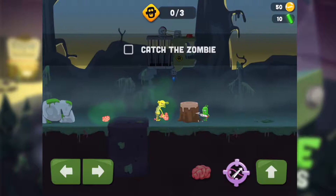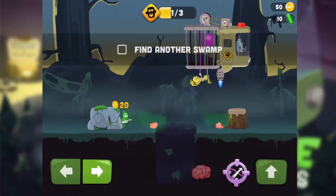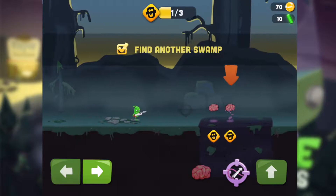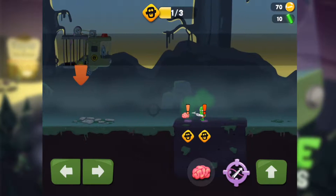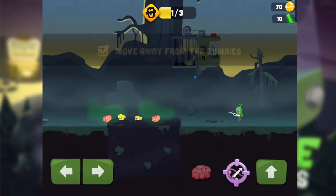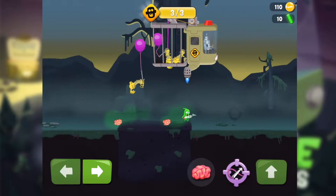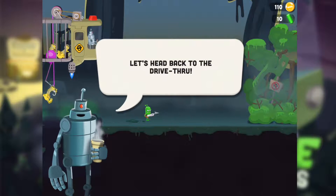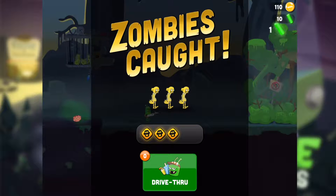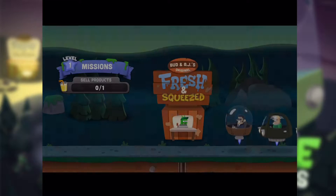Catch zombie! Here we go — we caught one! Let's find another one. I got another brain — come on, zombie, you love brains. Check it out! Here we go, I got all three. The perfect score to catch zombies. The harpoon works and obviously we win. We got a lot of rewards!